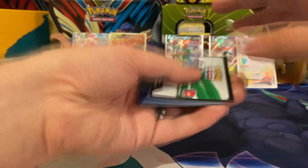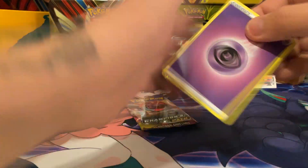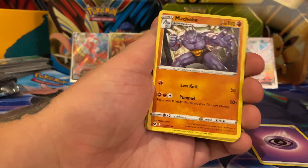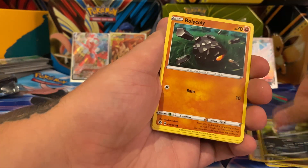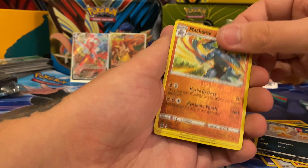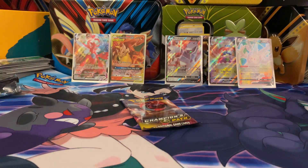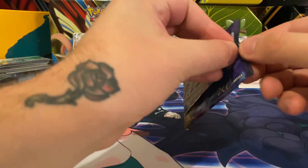Two packs left. If we can hit this Charizard, our day is gonna be made. Psychic type, Bede, Machoke, Piers, Inkay, Rolycoly, Sizzlipede, Purloin, Scraggy, hollow Machamp, and a Professor's Research. One pack left to go — hopefully we can get something good out of this last pack. We've already gotten two rainbow rares.